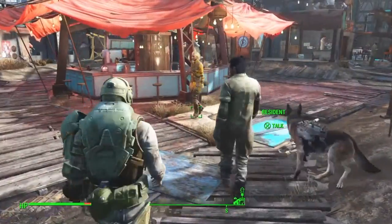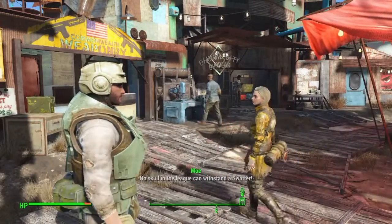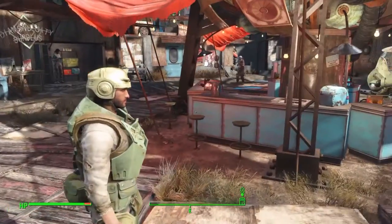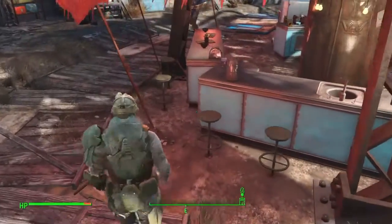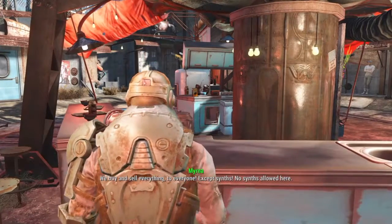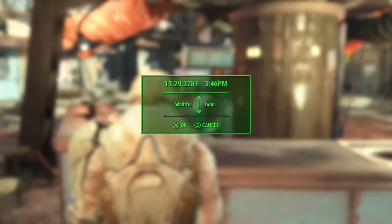You gotta wait till their next shift because then they'll have more caps, if that's what you're looking for — just to get caps. If you're just trying to buy everything from them, you do it all at once. You come over here, sit down, and wait 24 hours — that's when their next shift is. You can also wait just till nighttime because then there's going to be a robot working for the lady instead, and he should have more caps, so you can do him first and then wait another 24 hours till they come back.